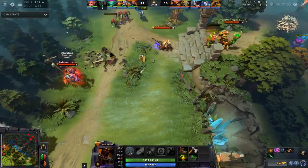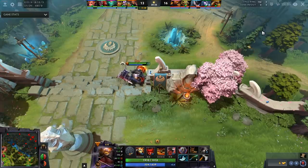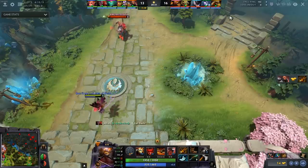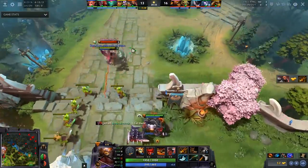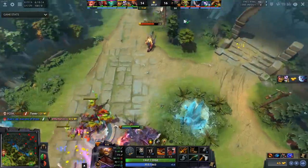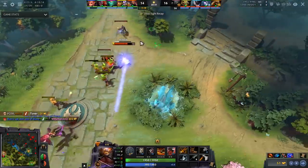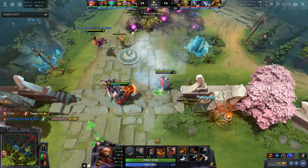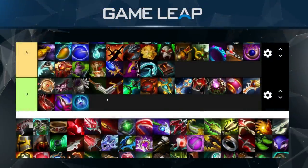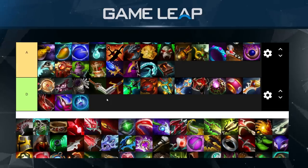Next up is Blade Mail, and I hate to say this because it's personally one of my favorite items. Its cooldown is 25 seconds which makes it really hard to use, its buildup is awkward, the item gives you no natural HP, no movement speed, and not a particularly large amount of damage. I think it has its place against certain heroes like Gyrocopter and Luna, but overall it's really hard to make use of unless you're Axe — it's just hard to use.